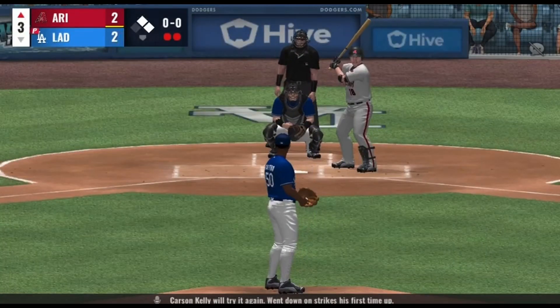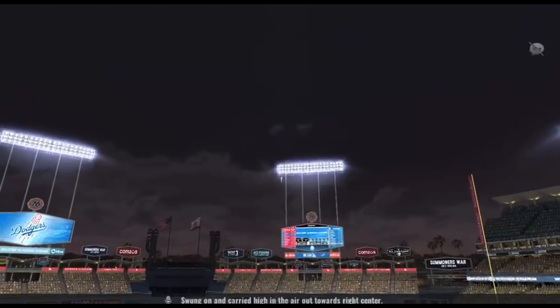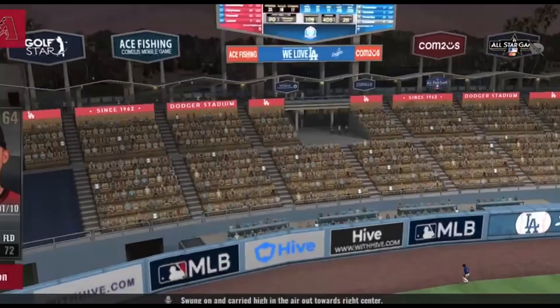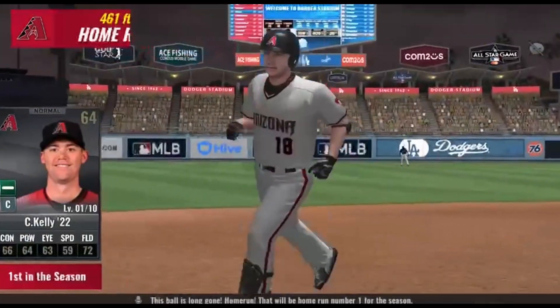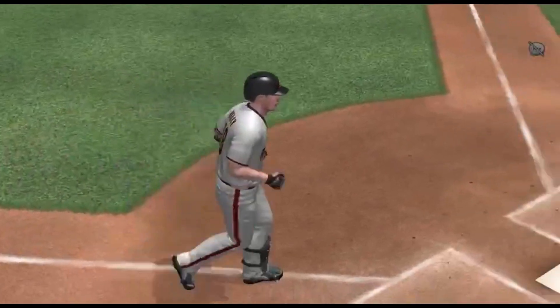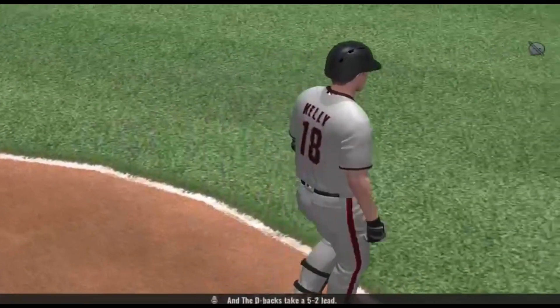He went down on strikes his first time up. Runner on, and he carries it high in the air out to right center. This ball is long gone — home run! That will be home run number one for the season, and the D-backs take a five-run lead back.